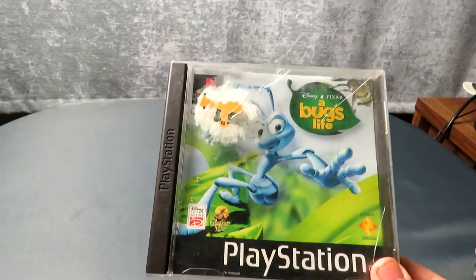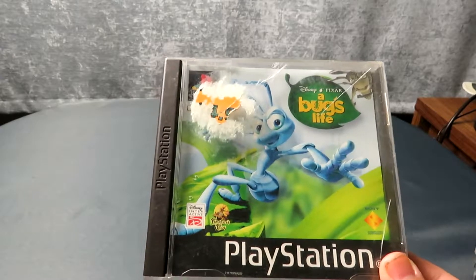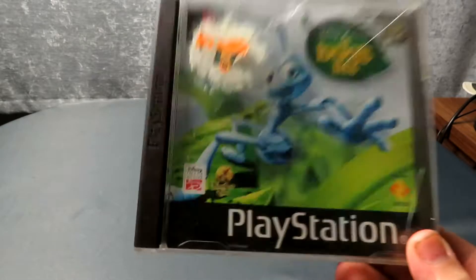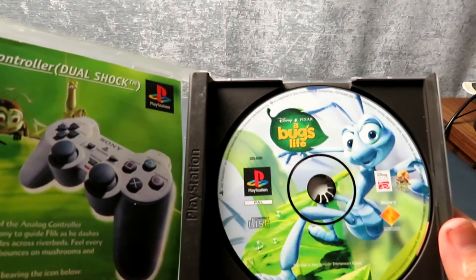Next we have A Bug's Life on the PlayStation. This is another one I was hoping to trade up with. Unfortunately the disc is shocking, it's missing its manual, and that's the manual I really wanted because just like that earlier Grand Theft Auto, my manual has some ink on it where somebody's written a number — which is again infuriating.